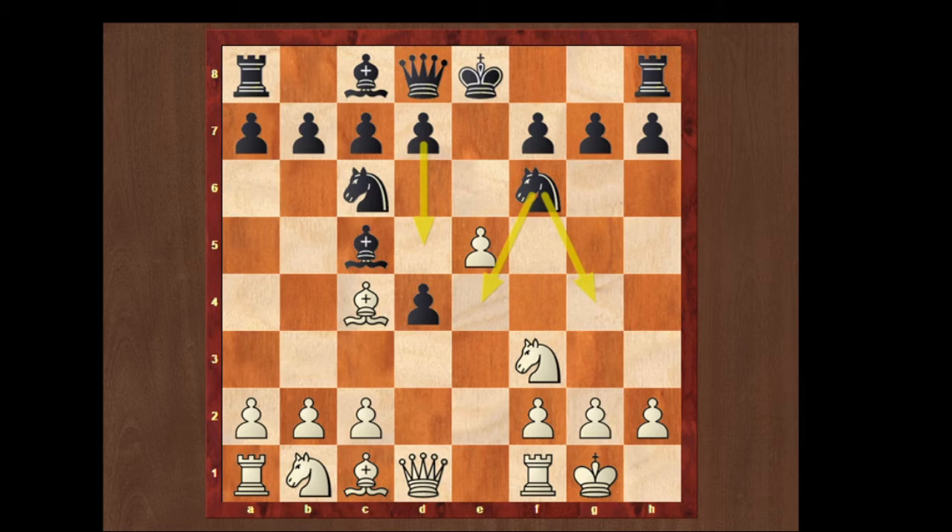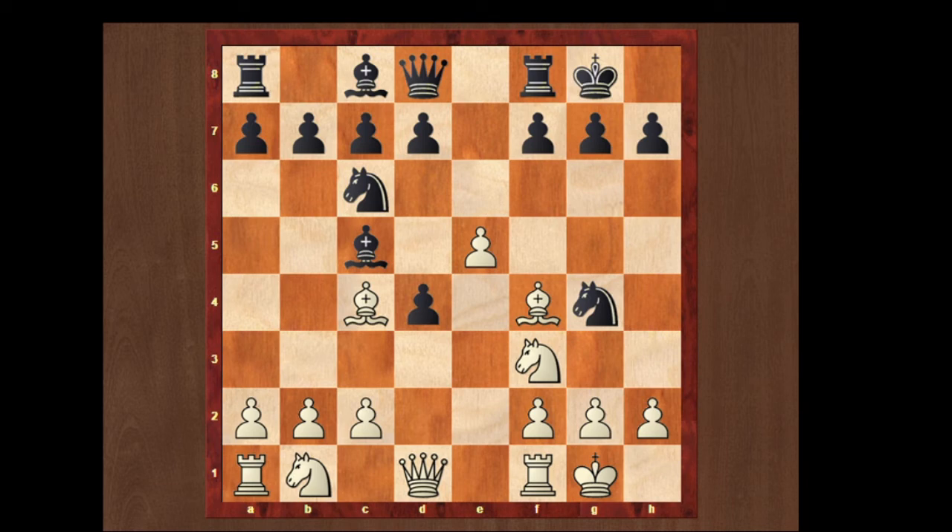First we can look over knight to g4. We can just protect our e pawn with the bishop. Black can castle, protecting his king. But now we can play h3, kicking off the knight to the h6 square, and we can just take it with our bishop. G takes h6 — and we can just see the black king just looks helpless over there.